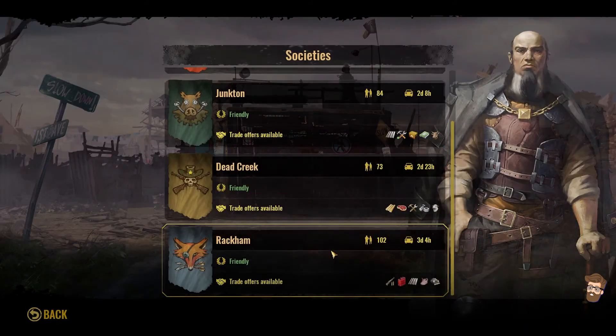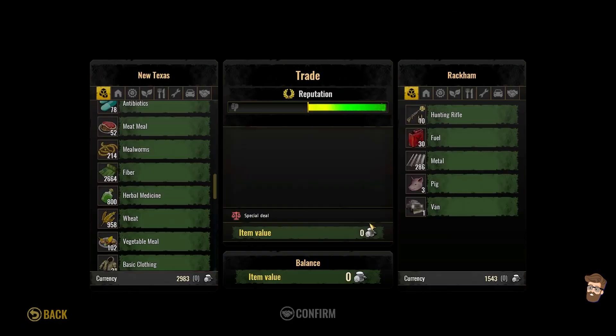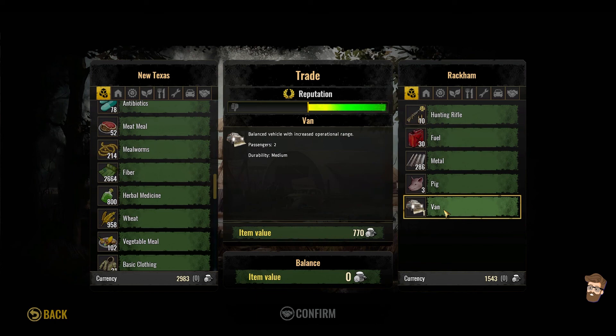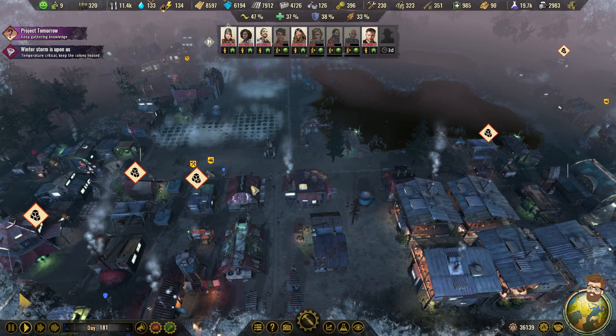We have Rackham. Rackham's only got metal, guns, fuel, pigs, and a vehicle. I don't need the van. So I guess I'm not going to be trading with Rackham today — at least in this video.